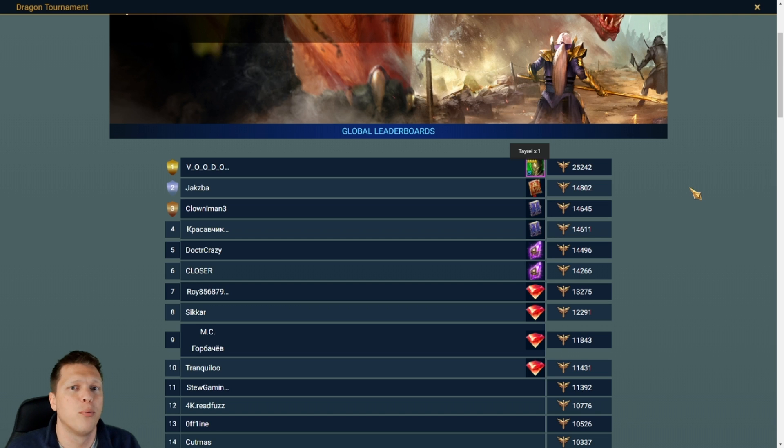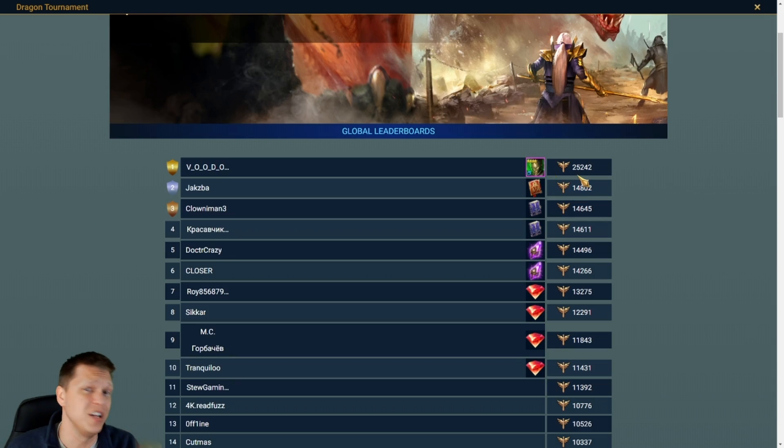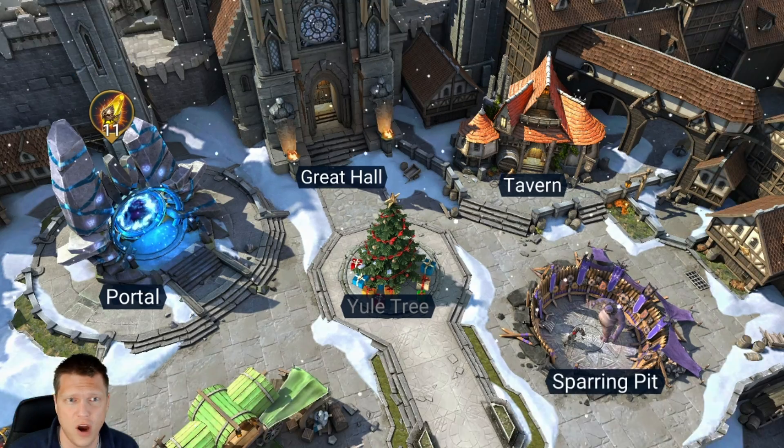This player at 25,000 points probably spent about 22 to 23,000 energy to get to this point. We still have four days left, so this could easily scoot up to 80 or 90,000 points if they keep going at the current pace. That's the scoop on the dragon event — let's go over the other offers in the shop.